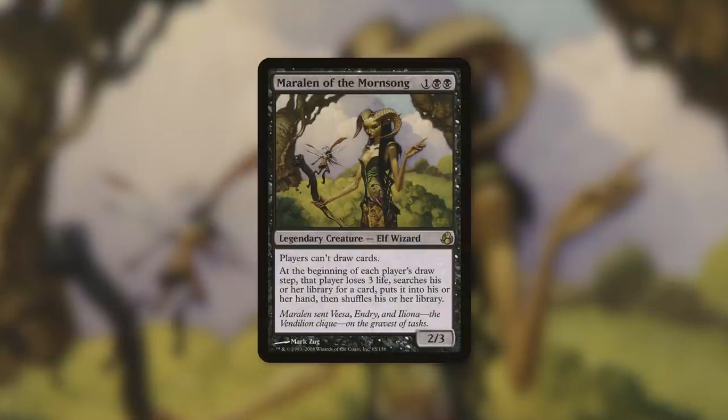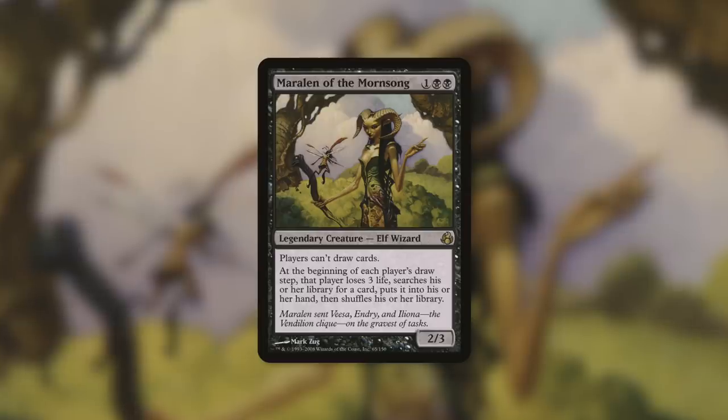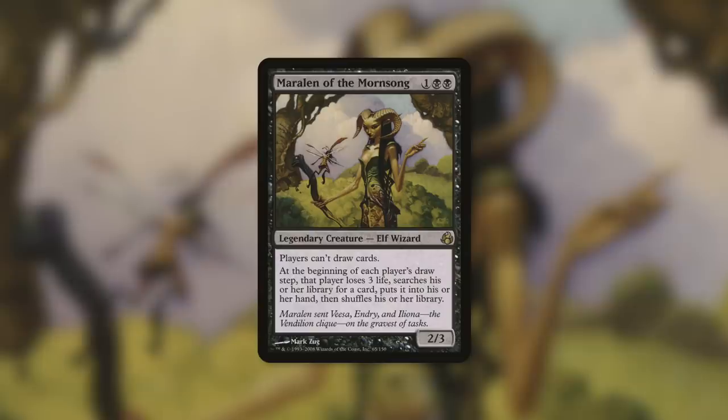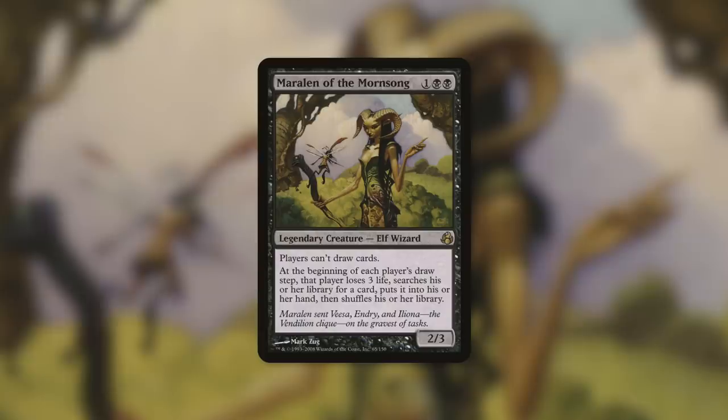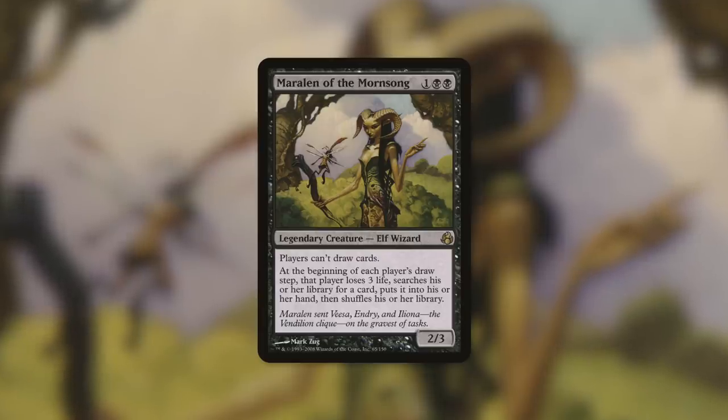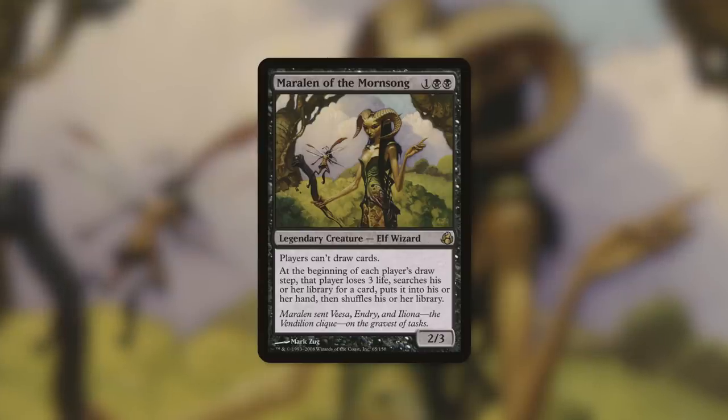One final commander I want to bring up is Maralen of the Mornsong — a 2/3 elf wizard that says players can't draw cards; at the beginning of each player's draw step, that player loses 3 life, searches their library for a card, puts it into their hand, then shuffles. I highlighted Maralen in a different episode discussing a combo that works around this, but the key point here is that she's one of very few cards that says players can't draw cards. So with Elder Brain, when you attack that player, they lose their hand — you get access to that hand — and they don't draw any cards to replace it.